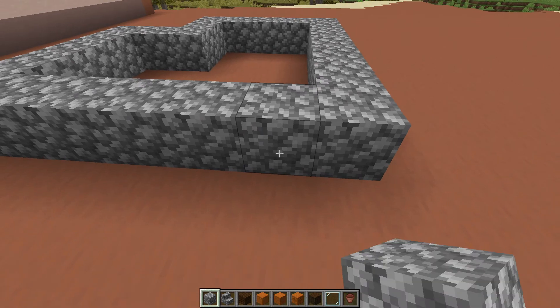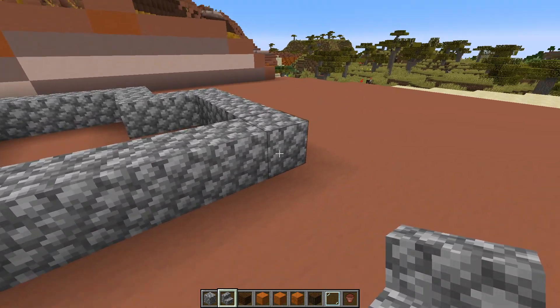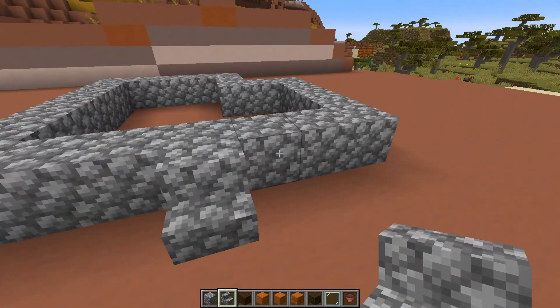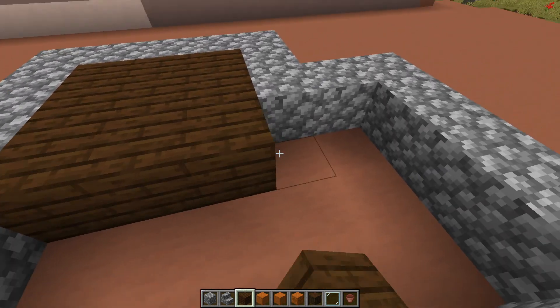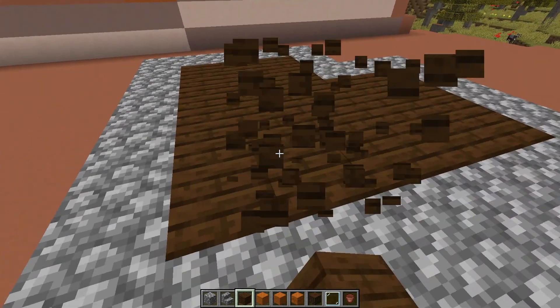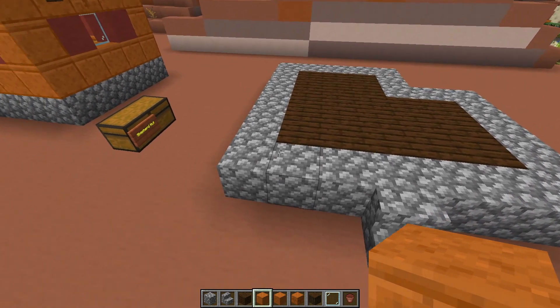Take your only cobblestone stair and put that in the middle — at the fourth block, three on the left and three on the right. Take your dark oak planks to fill in the floor and that should be your foundation.